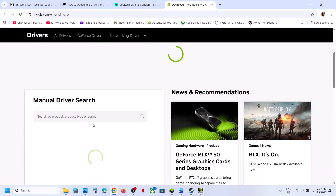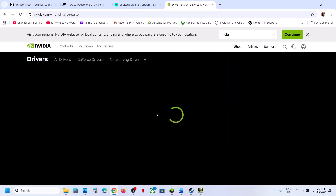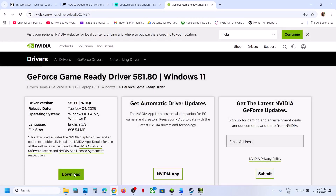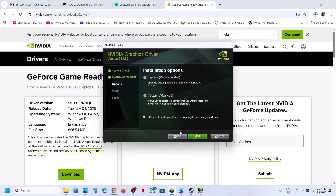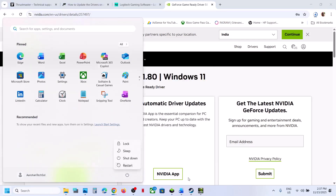Still not working — perform a clean installation of your graphics card driver. If you have an NVIDIA card, go to the NVIDIA website, select your graphics card and operating system, and click Find. Download the latest GeForce Game Ready Driver. Run the EXE file, click Yes to allow, click OK, click Agree and Continue, select the Custom option, click Next, and put a check on Perform a Clean Installation. Click Next, and once done, restart your computer and check.